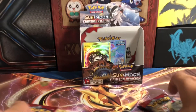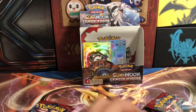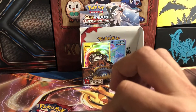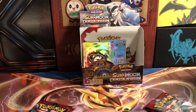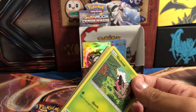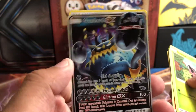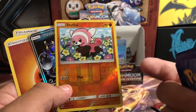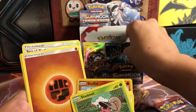Okay, I get the pull rates are bad but it can't be this bad. I don't really count holos into it. I really should do a video where I just rant about how holos are so underappreciated now. Just because we have all these full arts, secret rares, GX and EX cards, holos don't mean anything to people anymore. Maybe I'm wrong — you let me know how you feel about holos. You get a GX card that's still shiny, still important, but then you get a basic holo and it's like 'why did I even pull that?'